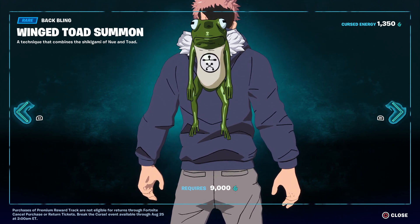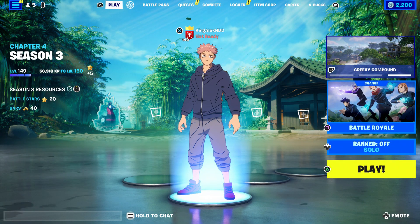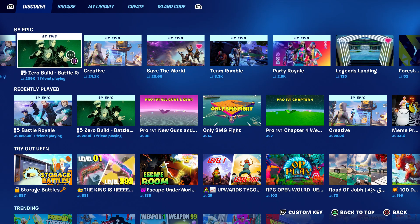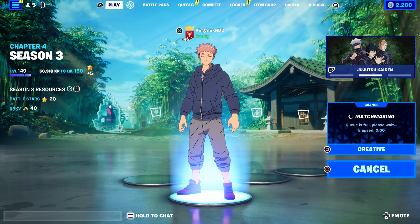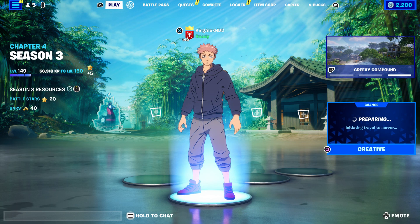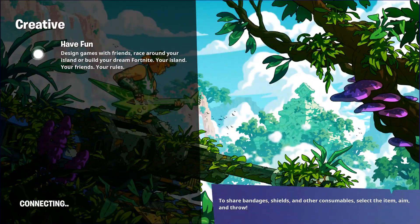Now I'm going to show you how to get the hollow purple mystic weapon in creative. We are going to go to creative right now, I'm going to start it up, and once we do start it up I'm going to tell you what you need to do next. Make sure you guys follow the steps.